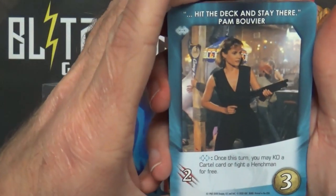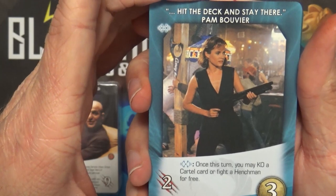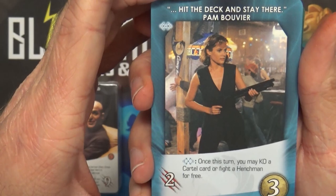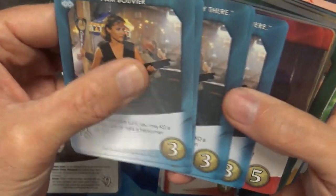This is Pam Bouvier. Hit the Deck and Stay There - Class Trigger: once this turn you may KO a cartel card or fight a henchman for free, five copies. Mrs. Kennedy - reveal the top three cards of your deck, draw one and discard the others after a Class Trigger.